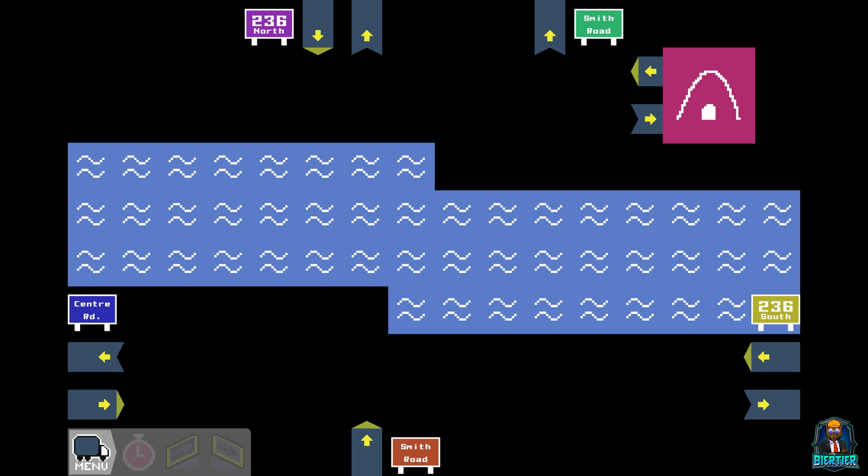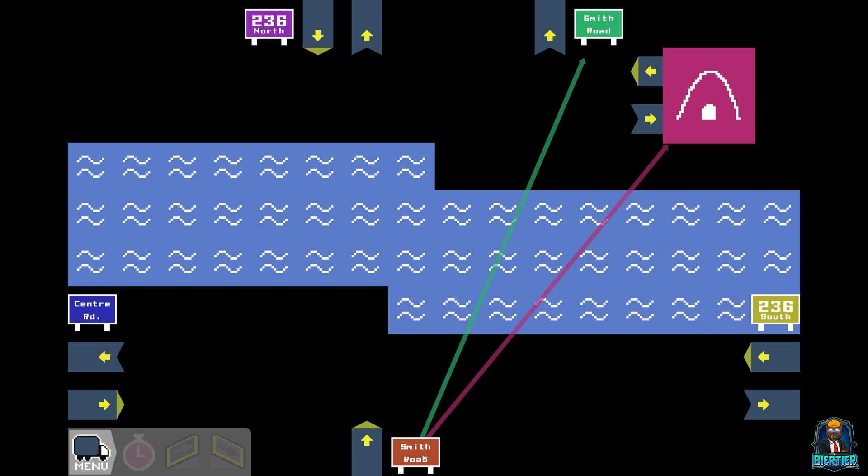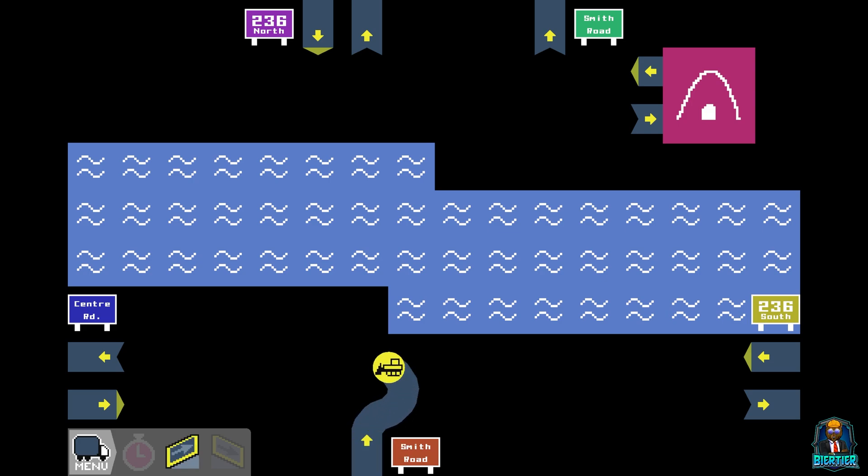All right, here we are. Let's take a look at what we got. Center Road wants to go straight across and 236 South also wants to go straight across. Smith Road only wants to go to the top here. You only want to go to green, and you want to go to both. So what comes first to mind? Well, a roundabout of course. We need a roundabout because of this one right here. I have something like this in mind — we're gonna come out of here and immediately go into roundabout mode.